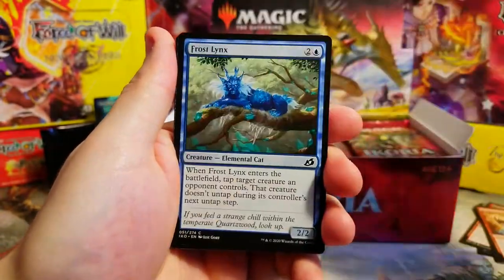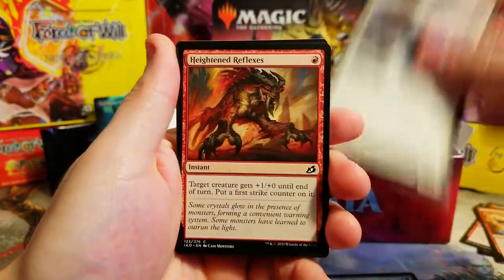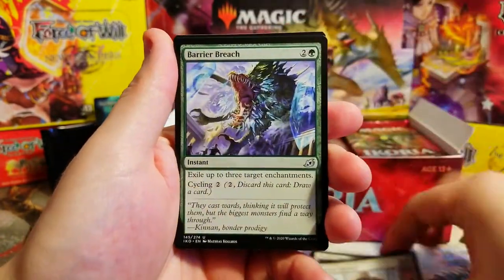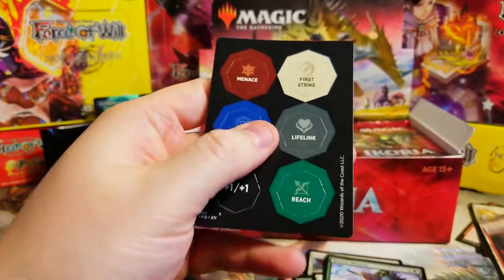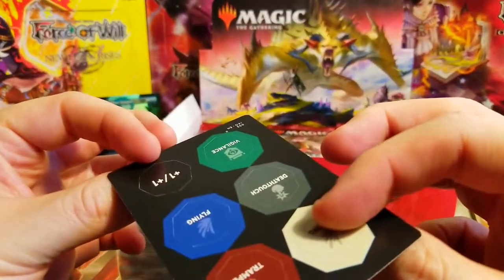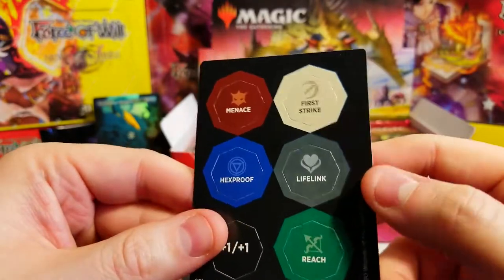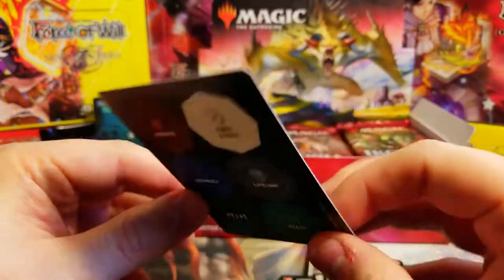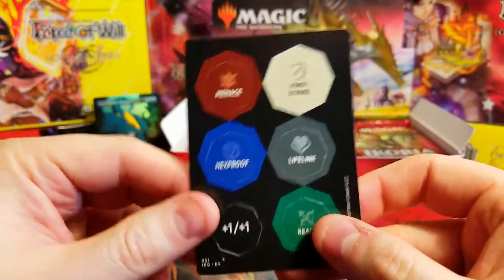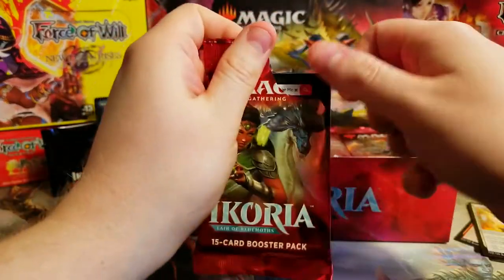Let's see if this pack does us right too. Solid Footing, Frost Lynx, Ram Through - pulling that for my Infect deck, very good card for Infect. Thwart the Enemy, Tiger Reflexes, Rescue, Brink of Death, Venturer - probably just a bulk rare. Rugged Highlands - not bad. Oh - they actually included the little counters in the packs! These are your little counters for your mutates - they'll say things like 'place a First Strike counter on a creature' or Hexproof, and you get to choose. Pretty neat that they included the little cut-out tokens.